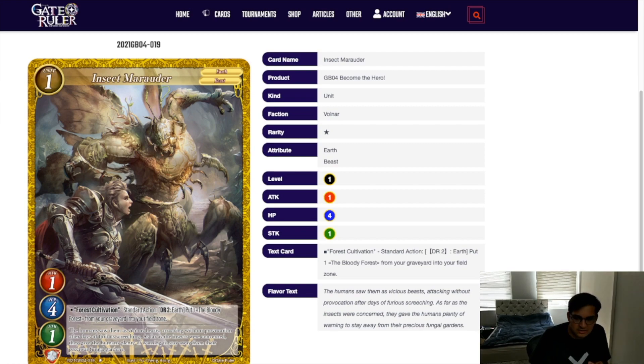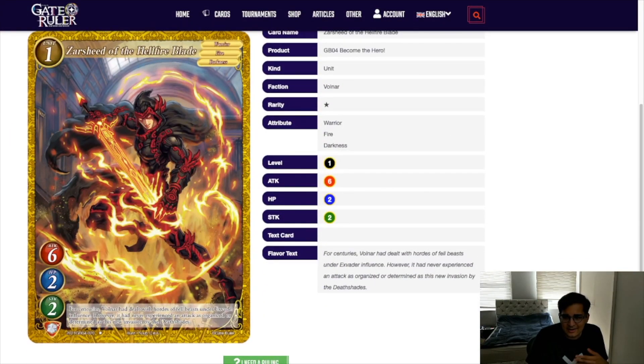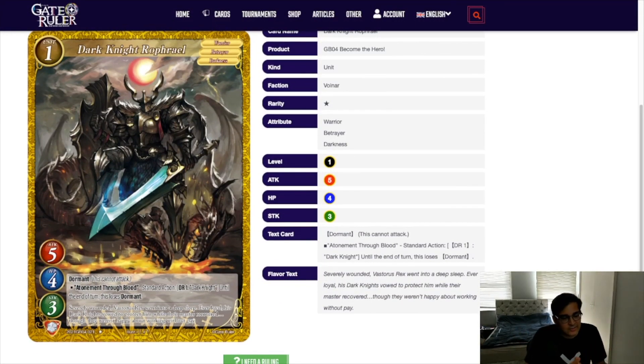This is an absolute staple in any beast-based decks, because you're going to want your Forest of Cultivation — you're instantly going to want that in there. So yeah, this is a staple four-of in those decks. Here's also a 6-2-2 vanilla — it's set four, we don't care.